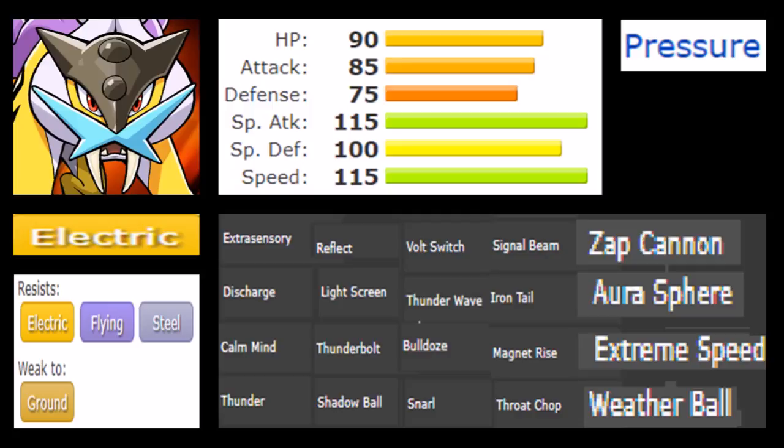With Substitute, Calm Mind, Hidden Power Ice, and Thunderbolt you usually cover your tracks fairly well. You really just want to spam your STAB moves anyway, and Hidden Power Ice covers threats like Gliscor that you can be facing in UU, and it capitalizes fairly well even in OU due to Landorus-T dominating that tier.